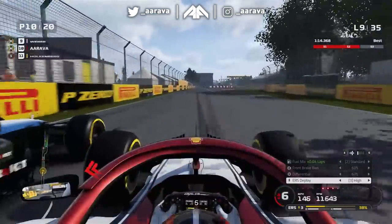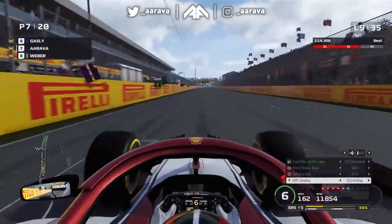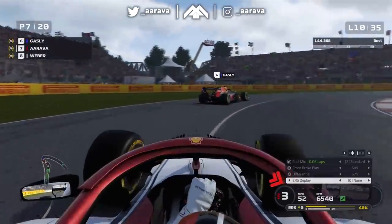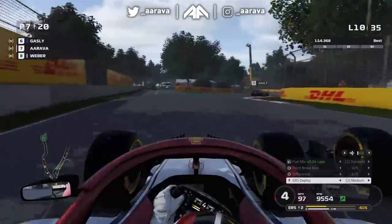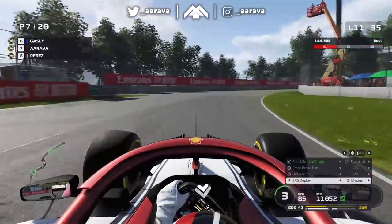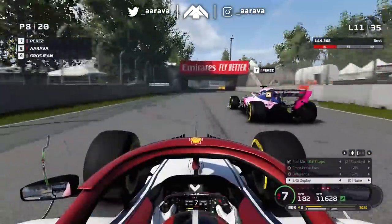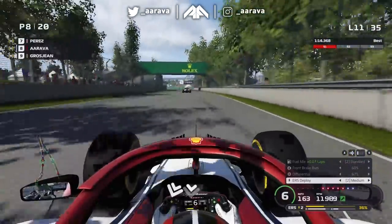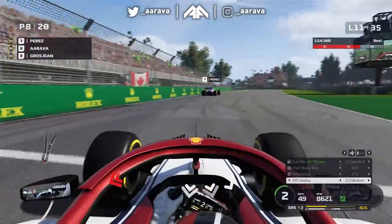Weber goes around the outside, we're side by side and switch back - another tasty battle with our F2 rival and former teammate. We've had great scraps already with some controversy at the Chinese Grand Prix. Gasly makes a pit stop and comes out ahead of us - that just shows how little pace we have, he's getting an entire pit stop on us in nine laps, which is ridiculous. Then Perez gets past me having already made his pit stop. Grosjean also overtakes. It's all going very wrong and I feel like a passenger in the car, almost like Gasly in real life. It was almost like driving on autopilot, losing hope and concentration because we just don't have any pace.